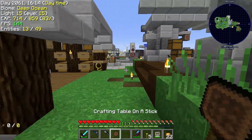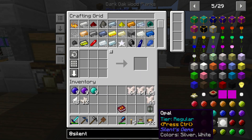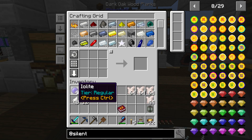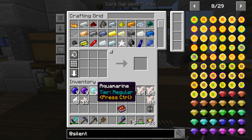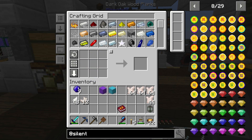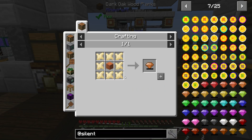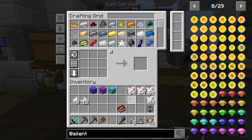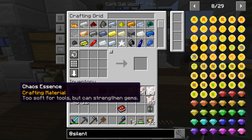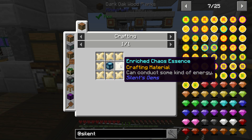I think I've got everything ready here. So the first thing we want to do is set up our gems. I went ahead and changed it up - we've got some iolite and this aquamarine. Boom, we need a block of each. For these guys we need them surrounded, so we're going to need a total of 16 enriched chaos essence. We're making two right now - these two - and then I'll make Willie's off camera.